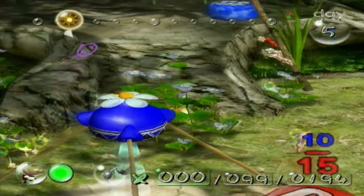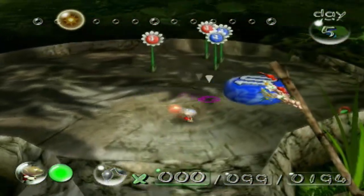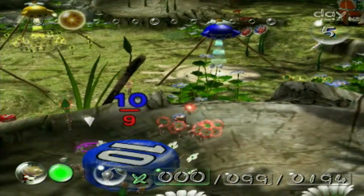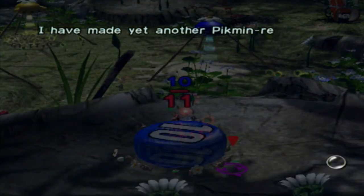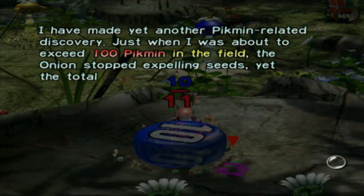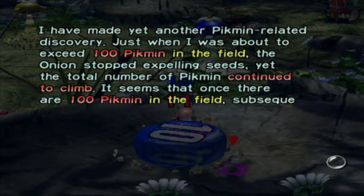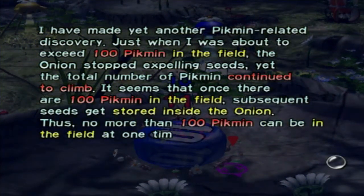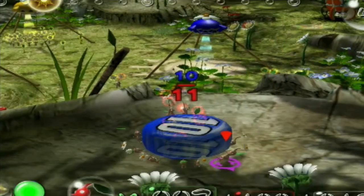I'm just going to have the reds get up there, pull down that blue pellet, and then we'll swap it over to the blues to get it. While we're doing that, I will have my blue and yellows start going to get some bomb rocks. I've made yet another Pikmin Relay Discovery — just when I was about to exceed 100 Pikmin in the field, the onion stopped expelling seeds, yet the total number of Pikmin continued to climb. It seems that once there are 100 Pikmin in the field, subsequent seeds get stored inside the onion, so no more than 100 Pikmin can be in the field at one time in any area.